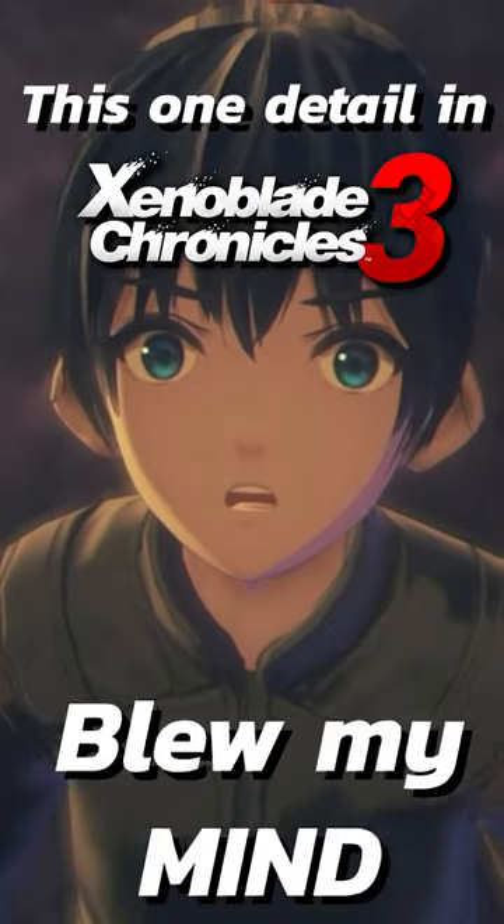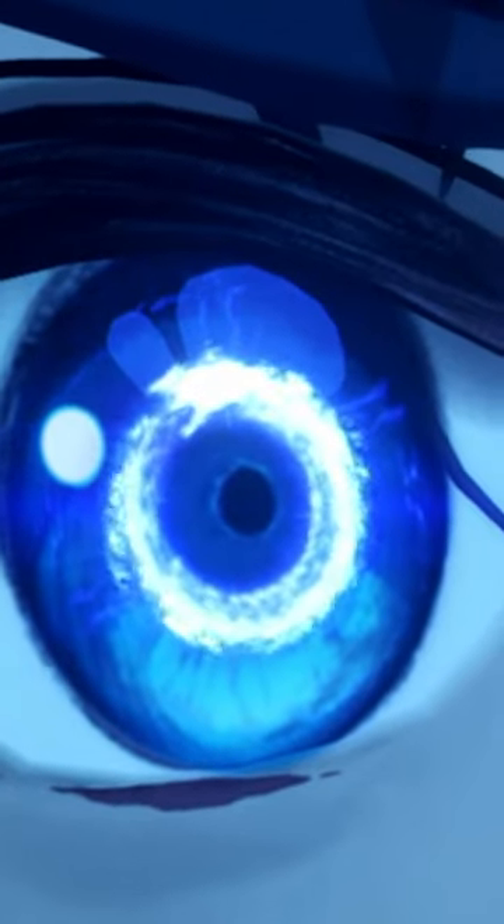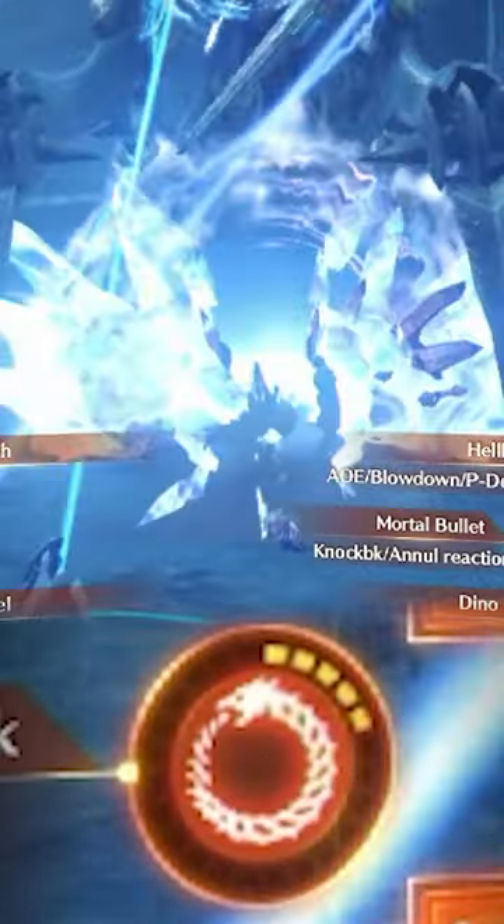This one detail in Xenoblade 3 blew my mind. The Ouroboros is a symbol that's everywhere in Xenoblade 3. The Greek symbol of a dragon eating its own tail represents the concept of infinity, and specifically in Xenoblade 3, it parallels the infinite cycle of war that the characters from Kevis and Agnes find themselves in. This theming is everywhere in the game, from the eyes of the main characters themselves and the menu UI for interlinking in battles.